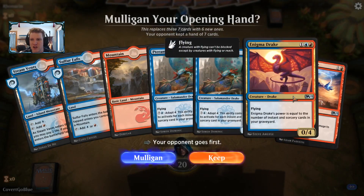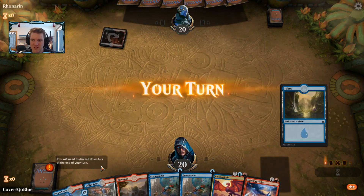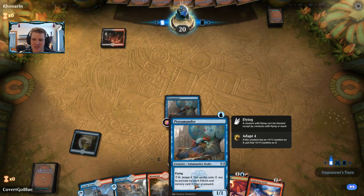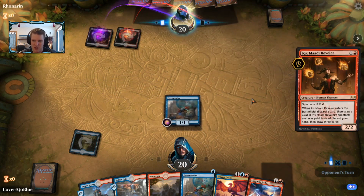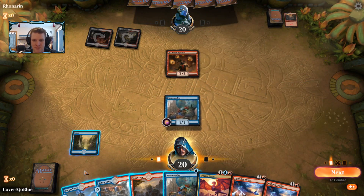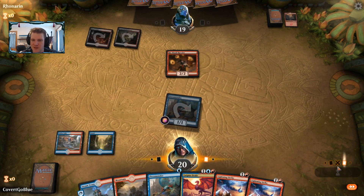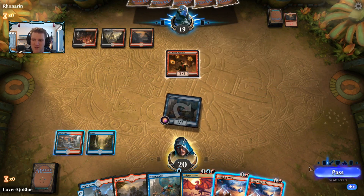We've got some Terramanders, Drake, Lightning Strike — something I can hang on to. An Island off the top lets me go straight to Terramander time. We'll decide whether to play the second one based on whether our opponent looks like a Goblin Chain Whirler type. I discarded a Mountain. I wonder if I should hold up the Strike — I think I'll hold it up since the opponent might have spectacle cards. Let's say go and make them think about whether to play a Chain Whirler into this mana.